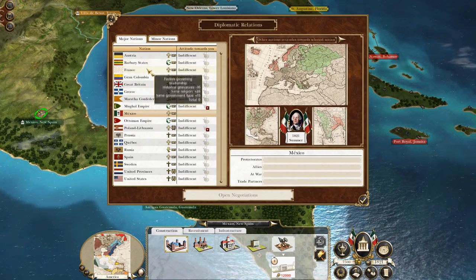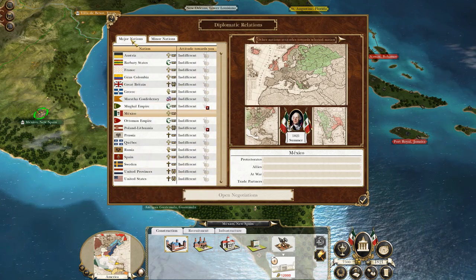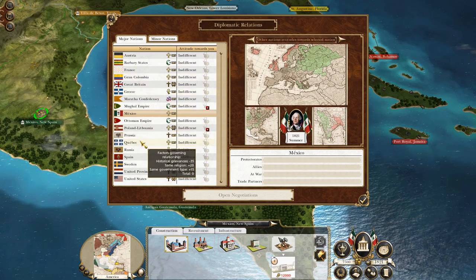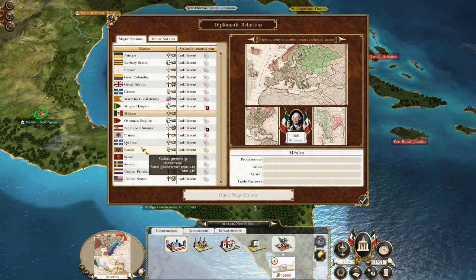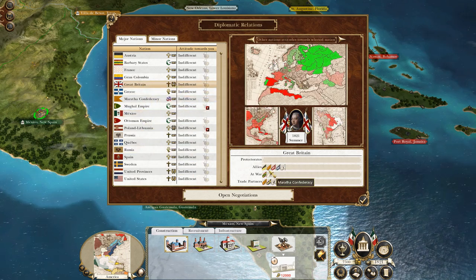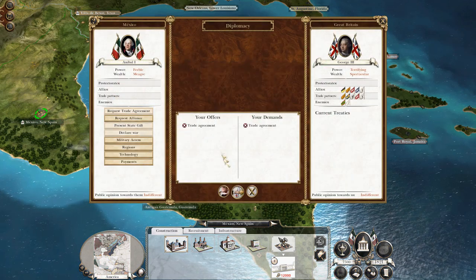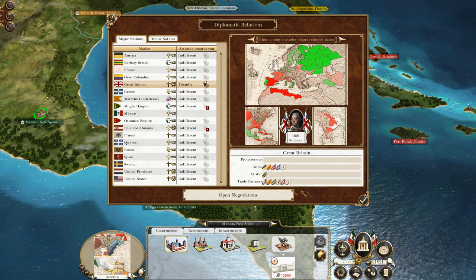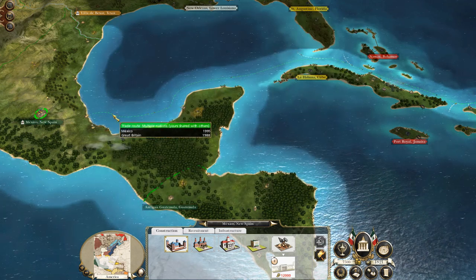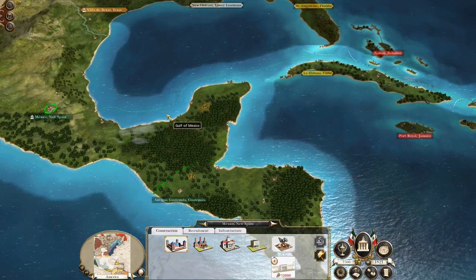In terms of major new nations they are Gran Colombia, Greece, Mexico, and Quebec. Great Britain is indifferent and at war with France and the Barbary States, so let's request a trade agreement. My hope is that if I can make Britain feel this trade route is worth defending, then if I start getting raided by other forces they will come in to help free the trade.